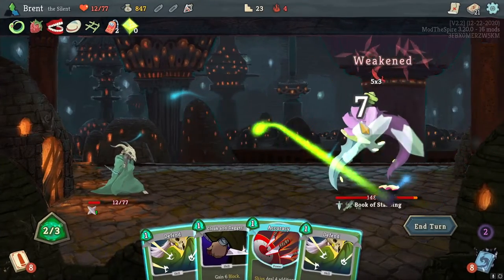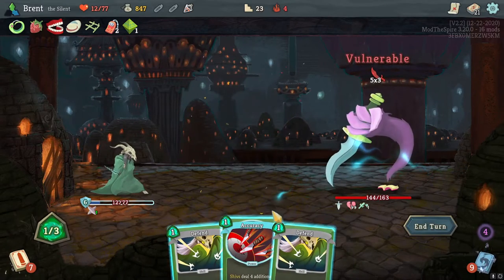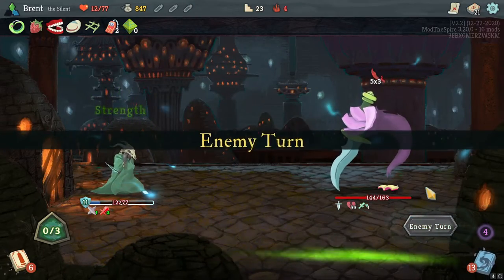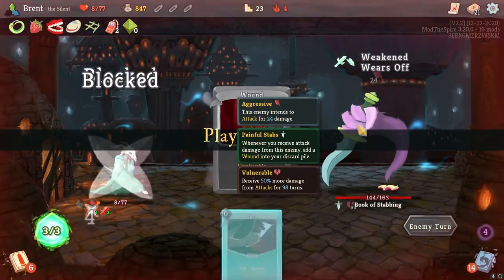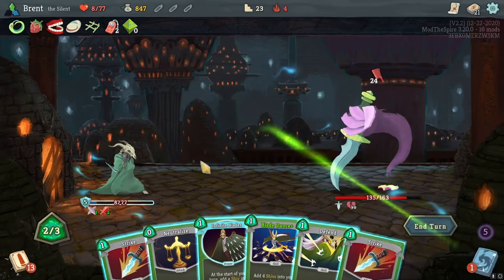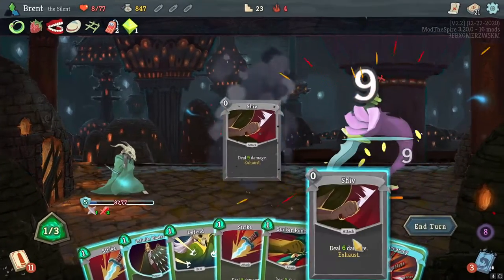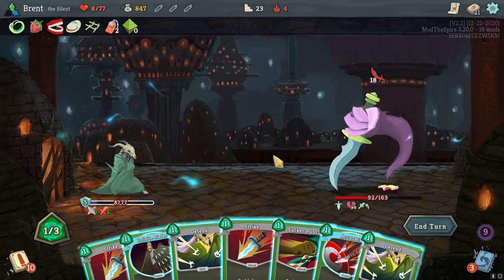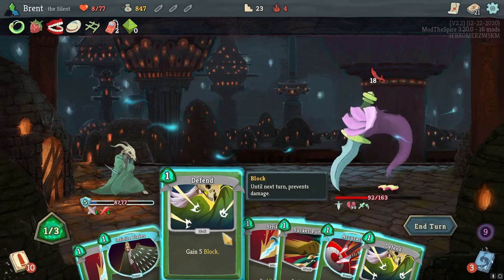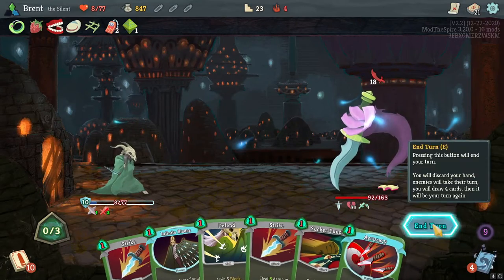Shiv here. Circuit punch very good against them. Cloak and dagger, shiv again — terror set up. Drink the strength, we're going to need it. I always want to get away with not using these, but back clip here — get that card draw. Neutralize, Blade Dance. Accuracy would have been very nice, but 18 we have 5 we can get 10 — that is perfect lethal.